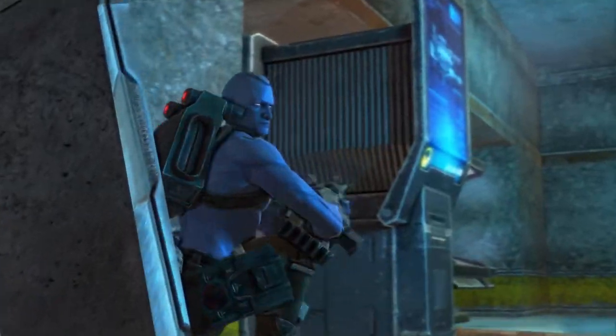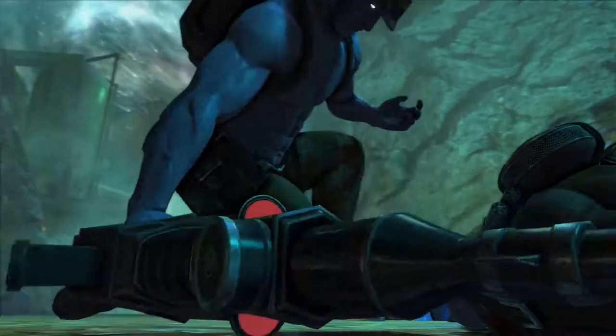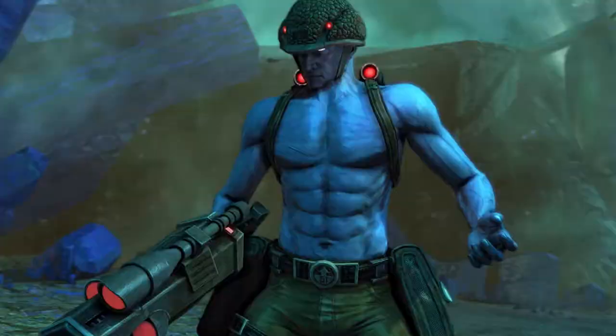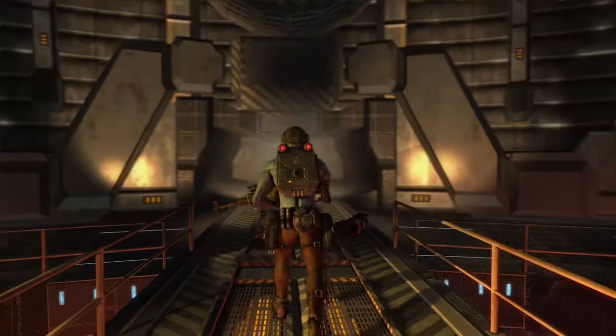And you won't fight alone. In every GI's skull sits a biochip that stores their persona. As Rogue, you'll recover the biochips of three GIs and install them into your equipment, enhancing your abilities and transforming you into a one-man army on the path of death and destruction.